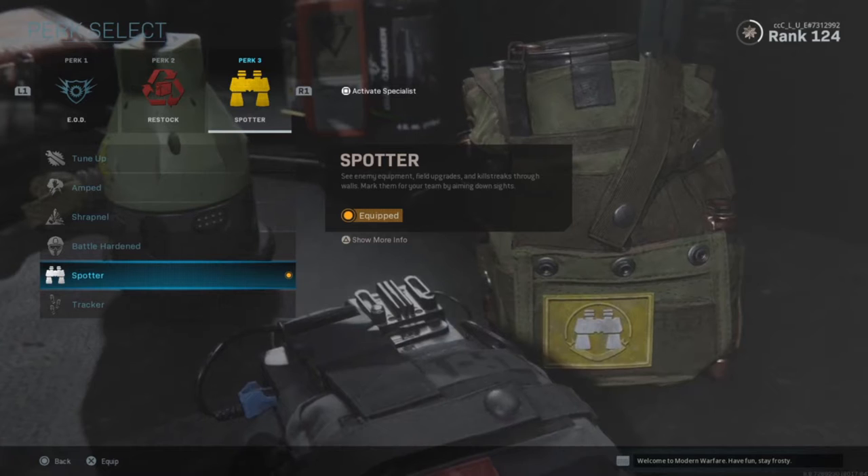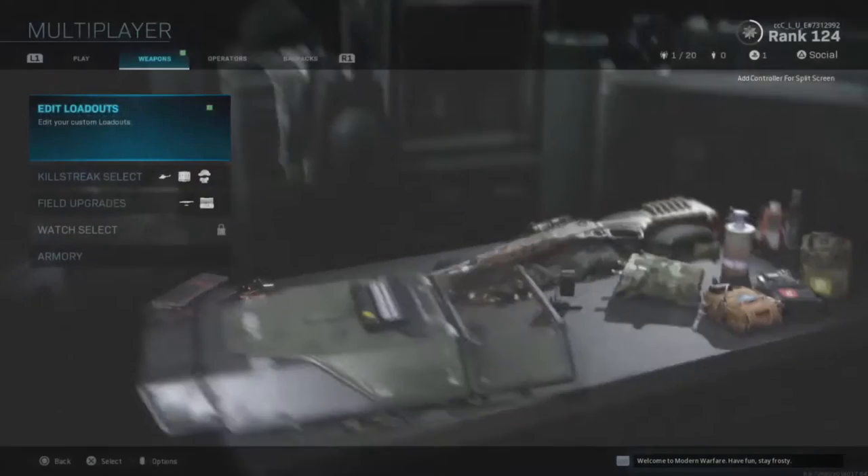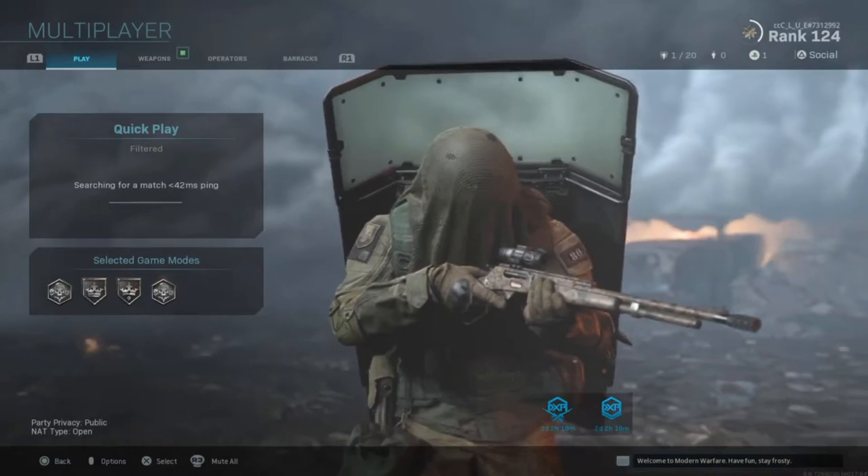Instead of running Scavenger you can also run EOD, and you can also have Spotter so you can see where they're at before you run in — you don't want to be running into C4s and campers. That's all: FMJ and snapshot grenade, so you can see people through walls and shoot them through walls.